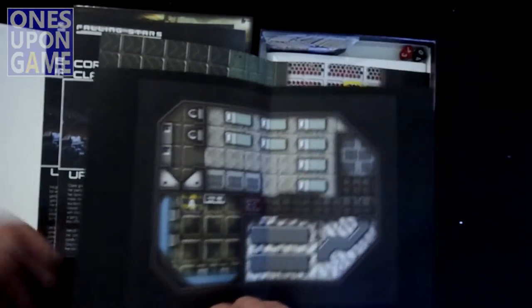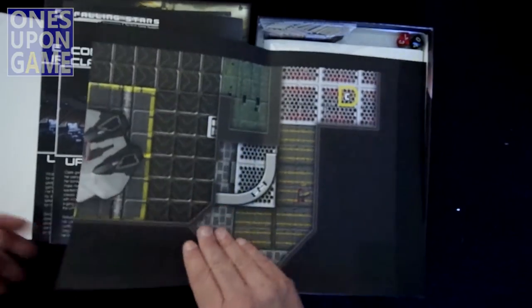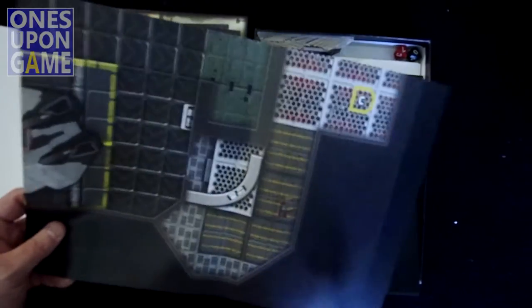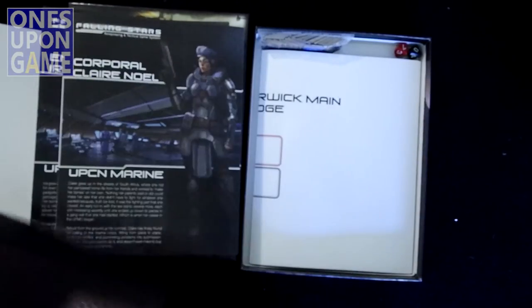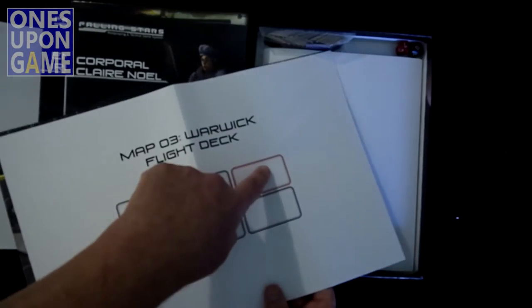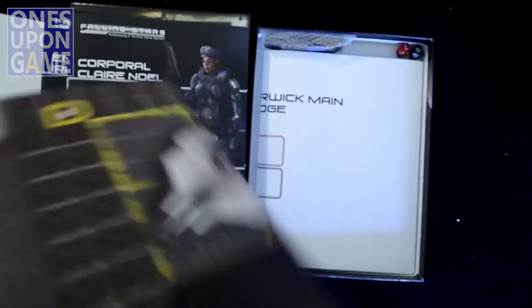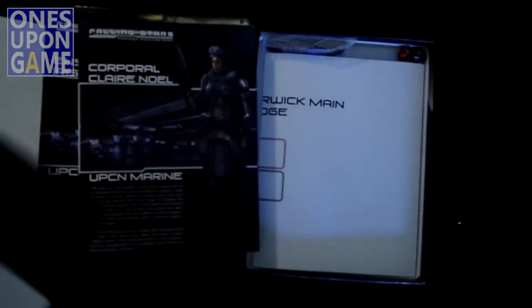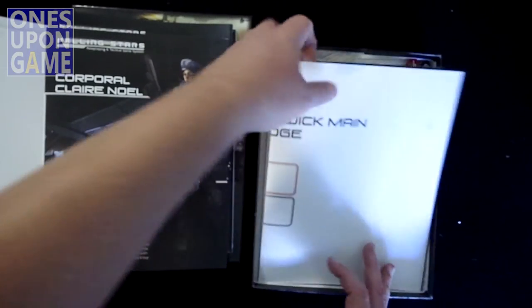I'll show you some more of the maps. These are all parts of the bridge. This is map four, the bridge. This is map three, the flight deck. I guess it shows you where it's supposed to go in the setup. This is the flight deck map, and it goes here in the six. This map goes here in the six. So you get six maps and you piece them together. Very nice. Thick, thick, thick. You're probably going to have to put it under some Plexiglass or something — I don't know how you're going to weight these down.